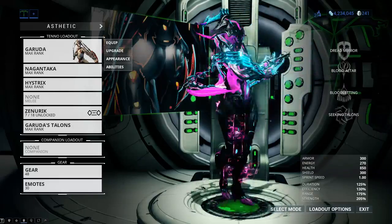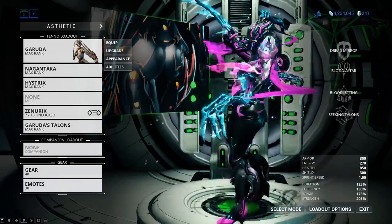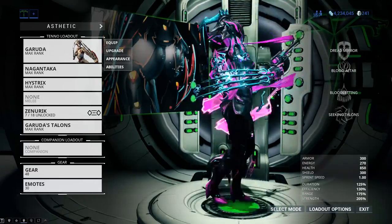Garuda. Regal, stylish, elegant — found tossed in the Vellus like a piece of trash, apparently.